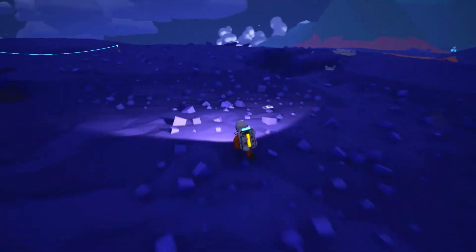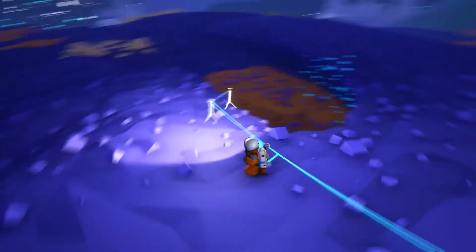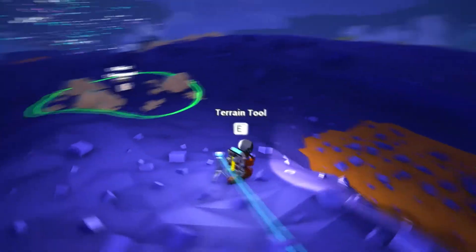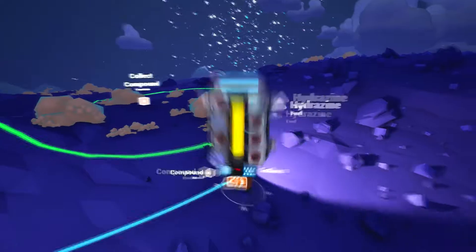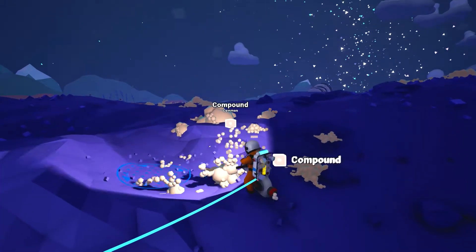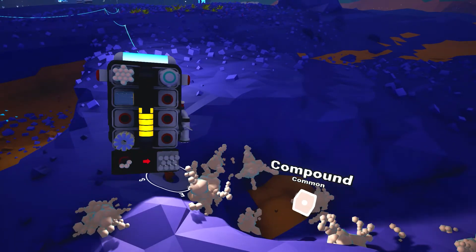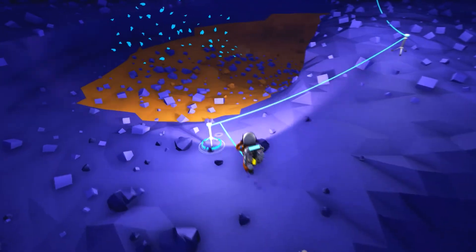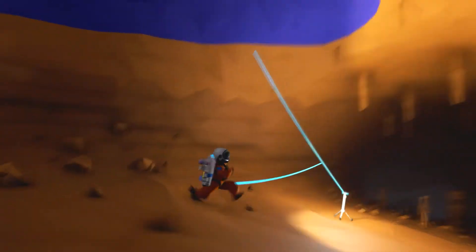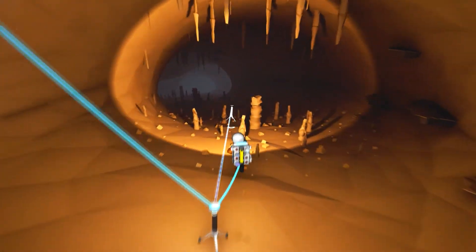I'm just going to run back now. There was a mine over here from what I can remember. Just place these tethers down as you go, though I think I've run out. Can I build any? Yeah - only compound which is here anyway. It takes a while to sort of know what you need. Alright, I can build some now. There we go - should be able to venture forth into this cave now, wish me luck. I suppose that's sort of a glitch at the moment - it uses the closest tether which kind of looks a bit ugly or annoying.